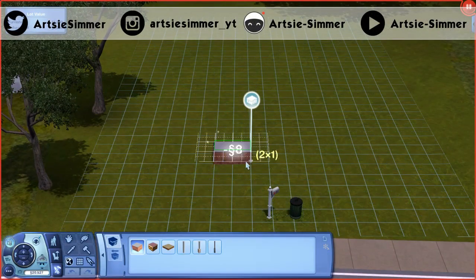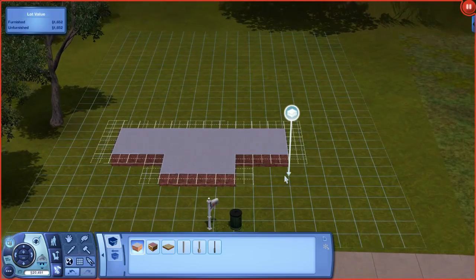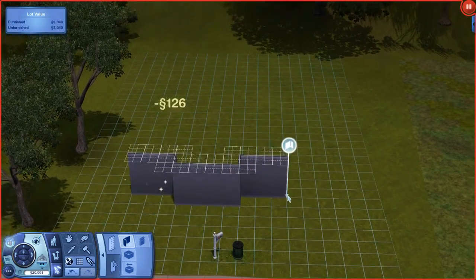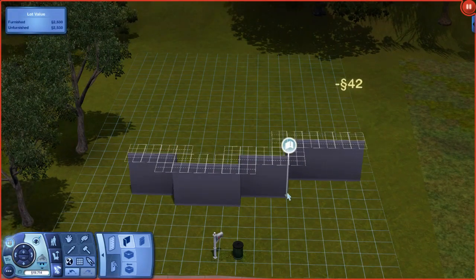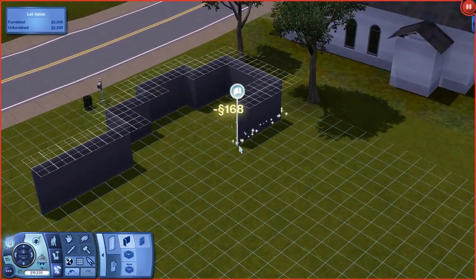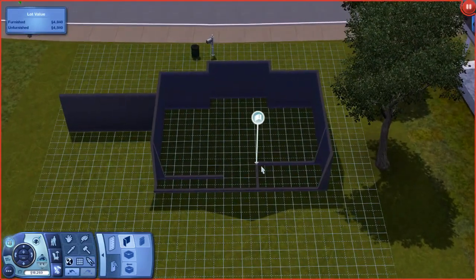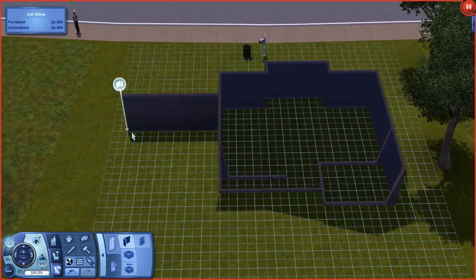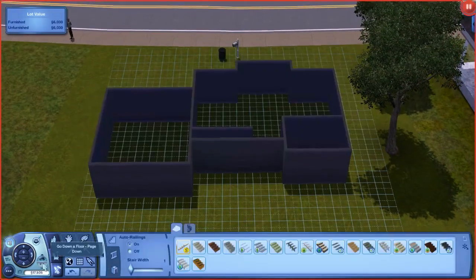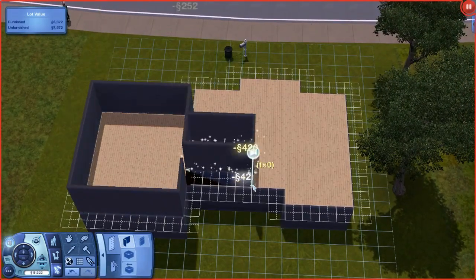Hey guys, it's Artsy Simmer, and welcome back to my channel. Today I have another Sims 3 speed build for you. This is a build for my Sims 3 let's play, Twin Brook Architect — I'll link it in the description. My sim is in the architectural design career and she goes around renovating people's houses one room at a time. I'm playing until she accomplishes her lifetime goal, which requires 100 great reviews. So far I've only got two, but we're still early on in the series.